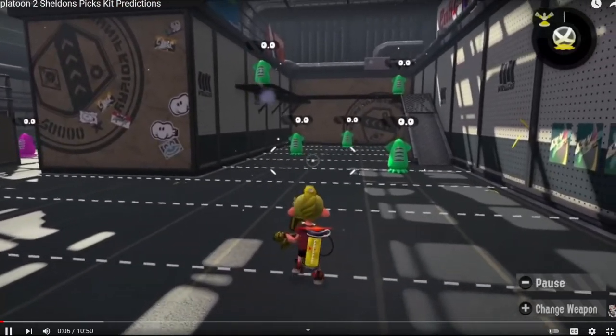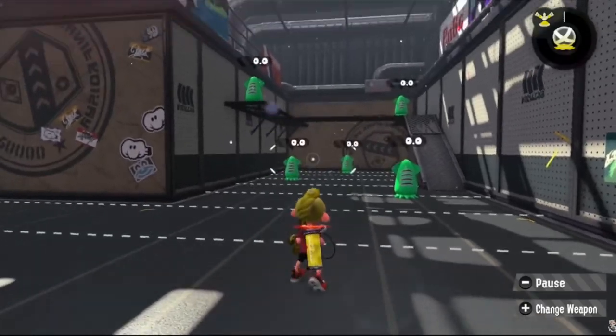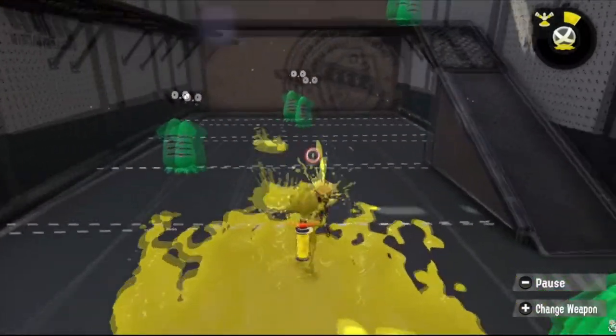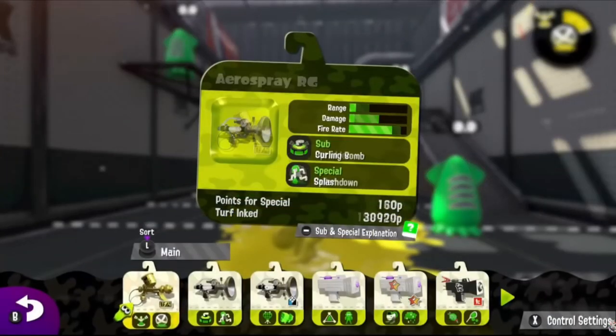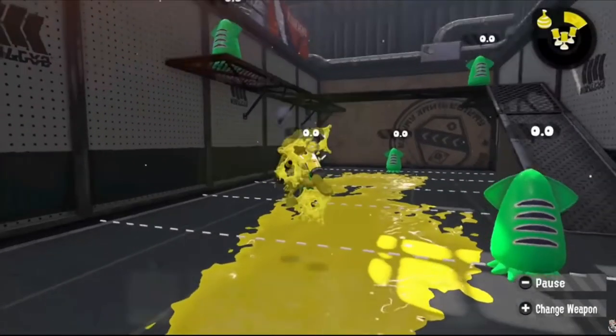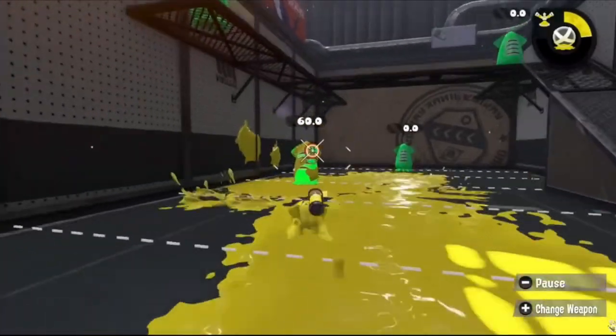Let's start with the Aerospray. The Aerospray PG in the first game got Burst Bomb and Kraken. However, the basic Kraken equivalent in this game, Baller, is already in this Aerospray. I still think it could give Burst Bomb back, as it makes confirming kills a little easier and gives it a nice long-range poking tool.